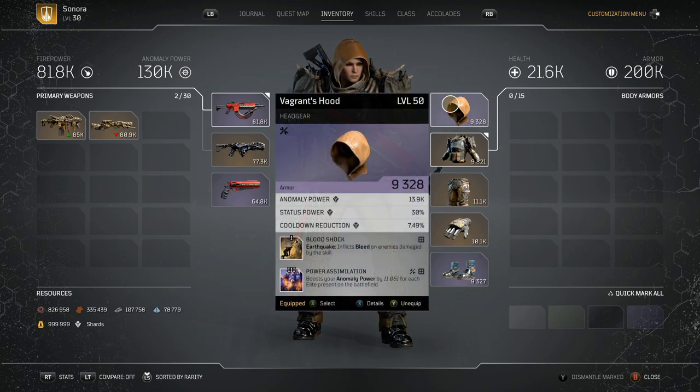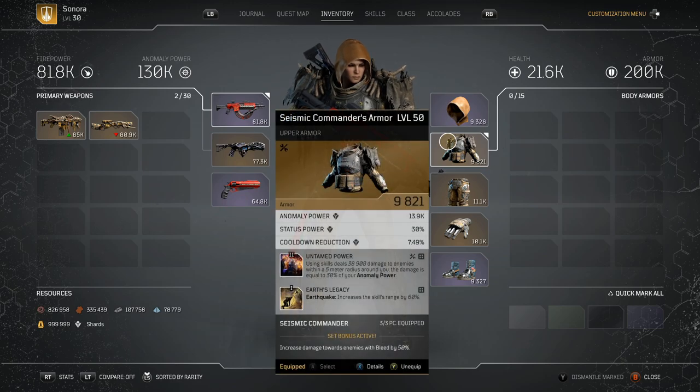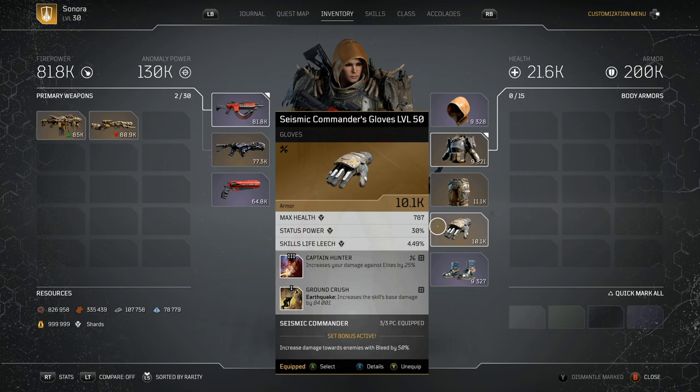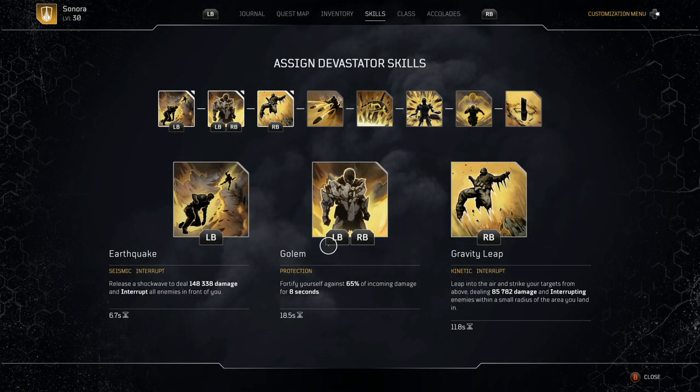Going over all the attributes: we're running cooldown reduction, status power, and anomaly power as much as we can — cooldown, status, anomaly on multiple pieces, and the Commander Gloves. I'm going to be replacing the gloves whenever I get the chance because I want to get cooldown, anomaly, and status power. Once I do that, my Earthquake will be usable every 6.4 seconds. Right now my Earthquake is on a 6.7 second cooldown — somehow it went up a little bit.